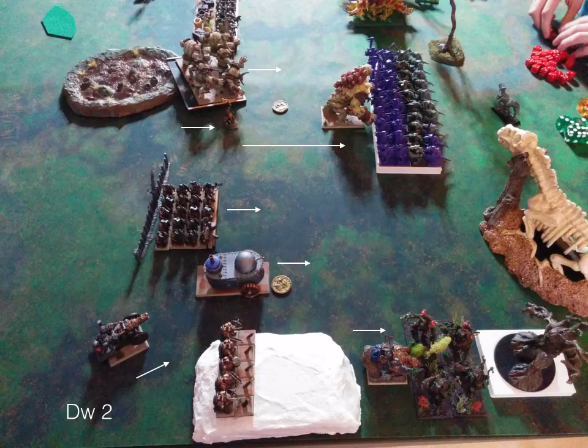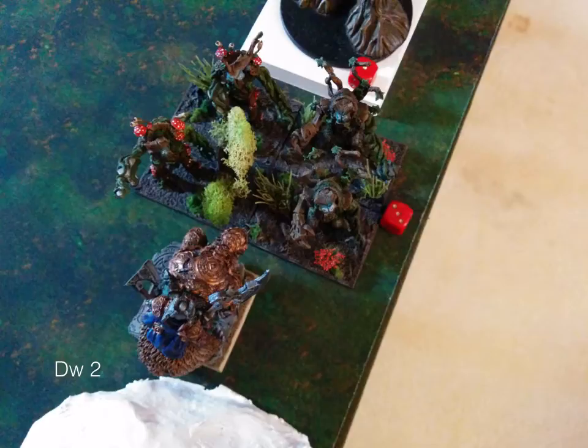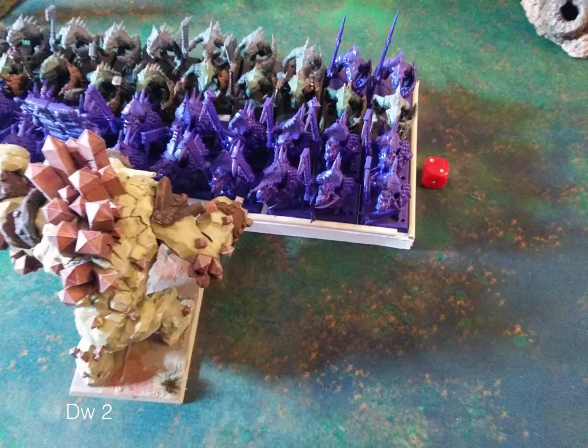Stepping into turn two. Most of my troops advance. My king goes flying into the earth elementals. My greater earth elemental goes shooting into the salamander horde, and everyone else just advances forward. In the shooting phase, the rangers put a wound through on the tree herder — nothing significant. In combat, the king does three damage to the earth elementals, and my greater earth elemental does two damage to the salamanders.